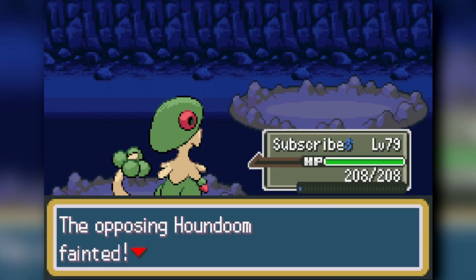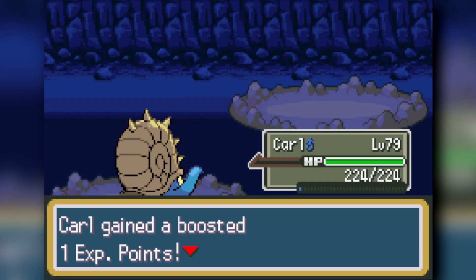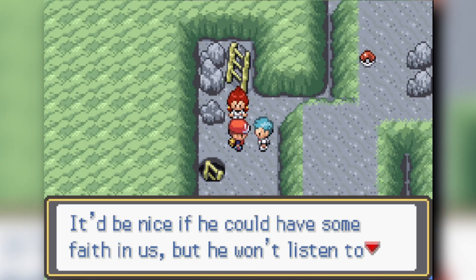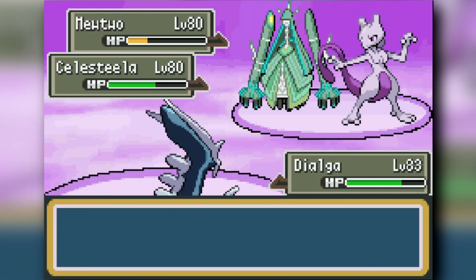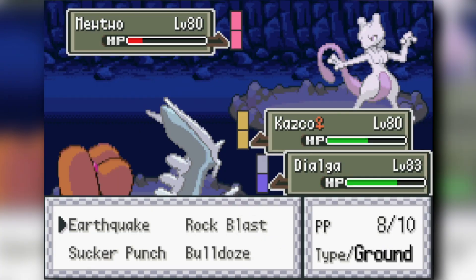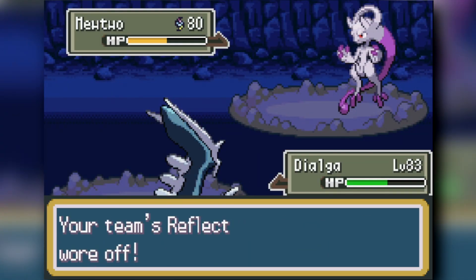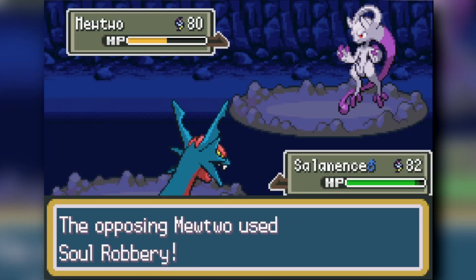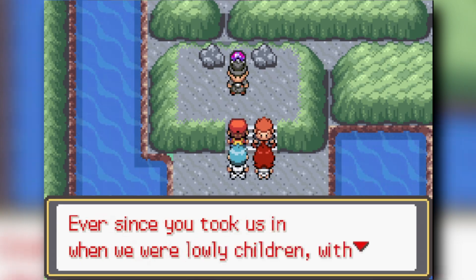Talonflame basically solos Archer super easily. Omastar solos Ariana and we beat both Team Rocket admins. Giovanni is a very difficult fight, but Dugtrio's Sucker Punch knocks him down and activates his Mewtwo form. Lance finishes the battle since we're out of Pokemon, and we beat the final Team Rocket boss fight.